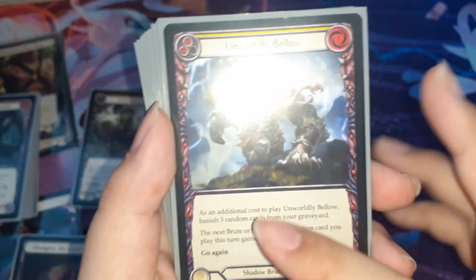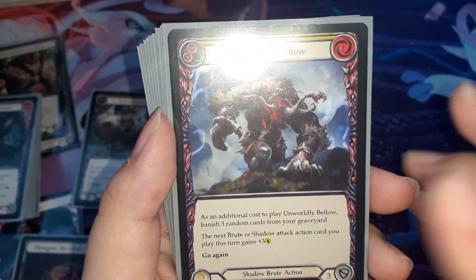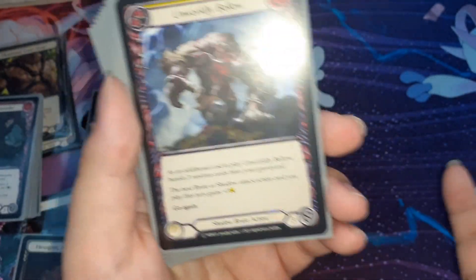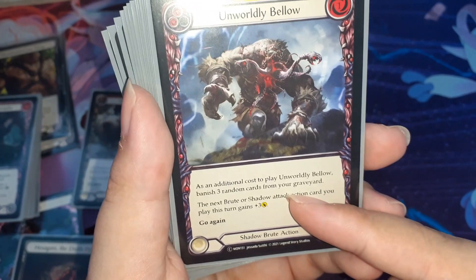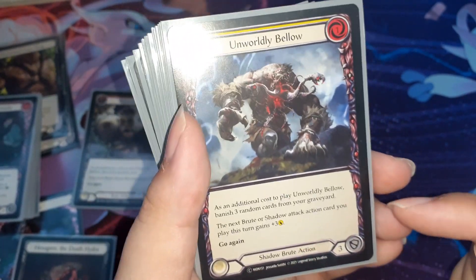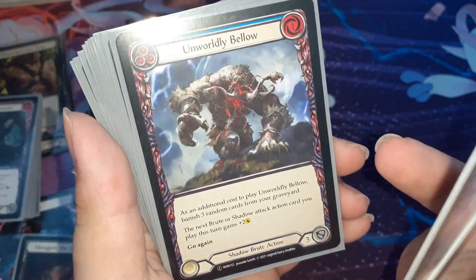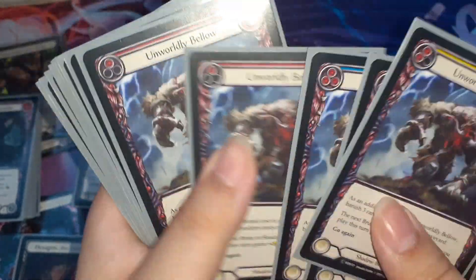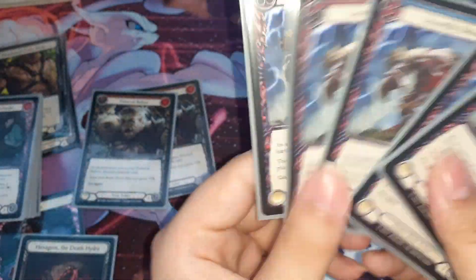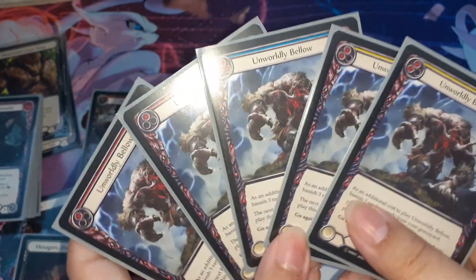Next is also one of my favourite cards — Unworthy Bellos. 0 cost only. And as an additional cost to play this card, banish 3 remnant cards. No Blood Debt, so it's okay. The next Blood or Shadow attack action card you play this turn gets plus 3 and go again. I play 3 yellow, 2 blue, and 4 red. And you can also block for 3. This card just pumps up your attack action card so you can swing hard and go tall.